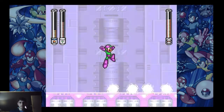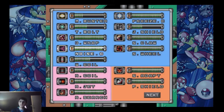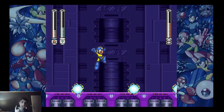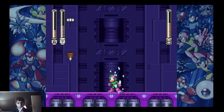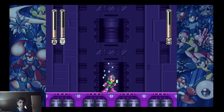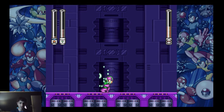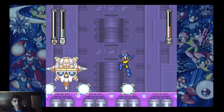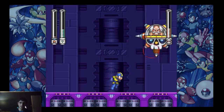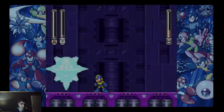If you get stuck where those ball projectiles show up, try to get hit by the electric one because it does the least amount of damage. Otherwise, start under him and slide left or right, then jump over the balls. I learned that if you hit the Wily Capsule with Thunderbolt, he does not shoot out his ball attack. So you can basically start with Wild Coil, charge it up, then immediately hit him with Thunderbolt so he doesn't do that attack.